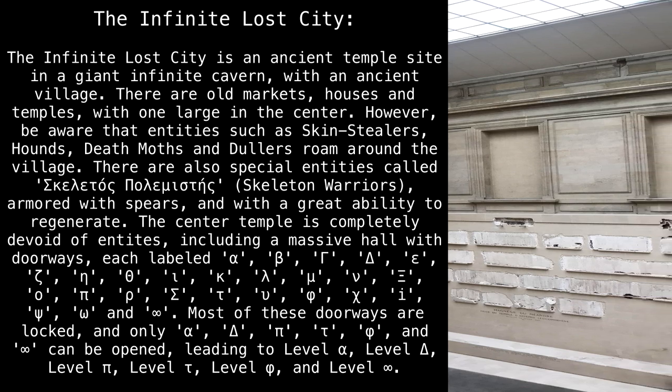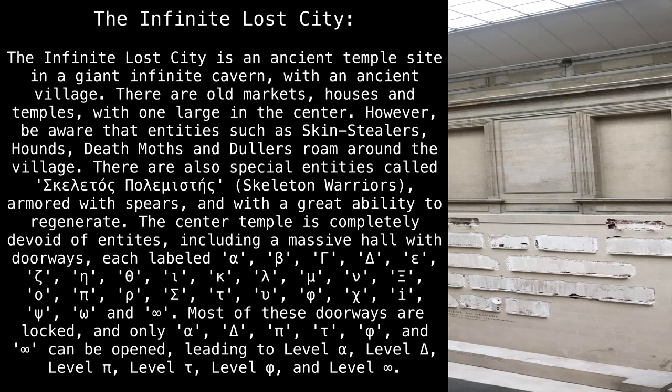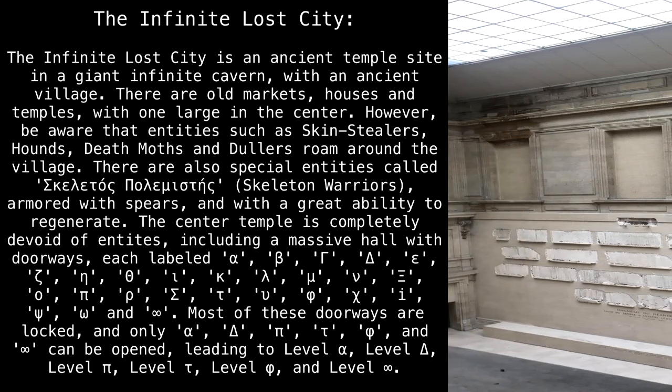The center temple is completely devoid of entities, including a massive hall with doorways each labeled: alpha, beta, gamma, delta, epsilon, zeta, eta, theta, iota, kappa.